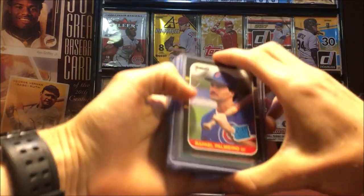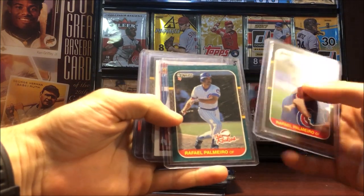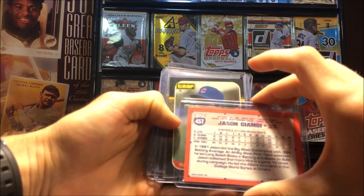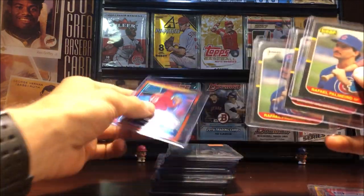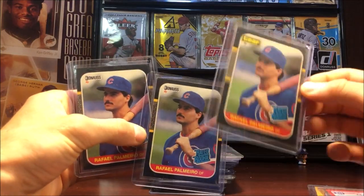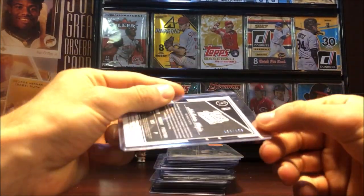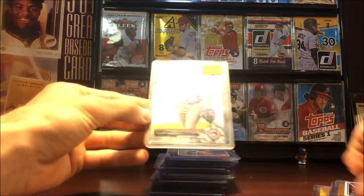Right on top: 87 Donruss Rafael Palmeiro rookie, 87 Donruss 'The Rookies' subset — another Rafi rookie. Jason Giambi Topps Traded rookie from '91. There's a bunch of Rafael Palmeiro rookies — I didn't realize there were this many. That was from 87 Leaf and 87 Donruss. And this looks like a serial-numbered /199 orange refractor from Donruss Optic.